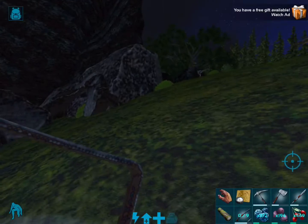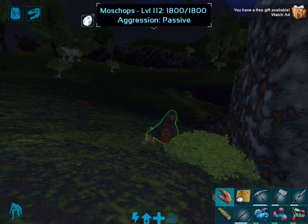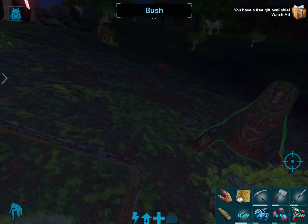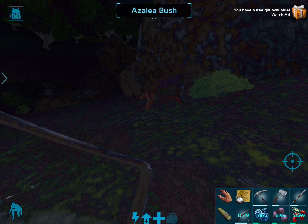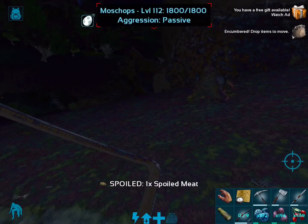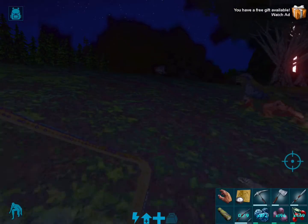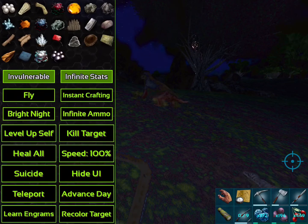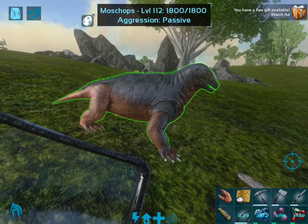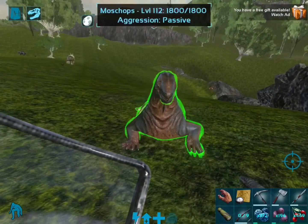I'll bring him over here for a second. Now I go into his dinosaur inventory and enable wandering. Just take off the whistle, and there you go — he'll just walk around collecting bushes automatically. In a real non-single player, if you play multiplayer with this, I would upgrade his health a lot because he will get attacked by many different animals. So that's how you do it: you can't ride the Moschops in ARK Mobile, but he can wander and collect fiber, berries — he's very helpful, especially in multiplayer or hard mode.